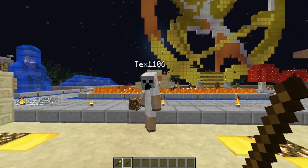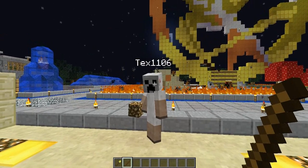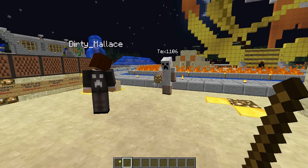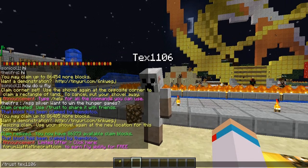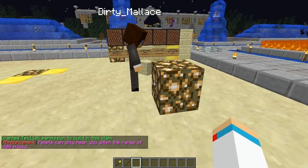Now, what if you want other people to be able to build in your claims? Very simple. I'm going to have Tex here demonstrate — can you build in this claim right now? Nope, we cannot. By using the simple command /trust [playername] — in this example, Tex1106 — you will allow them to place blocks. Placing Glowstone.